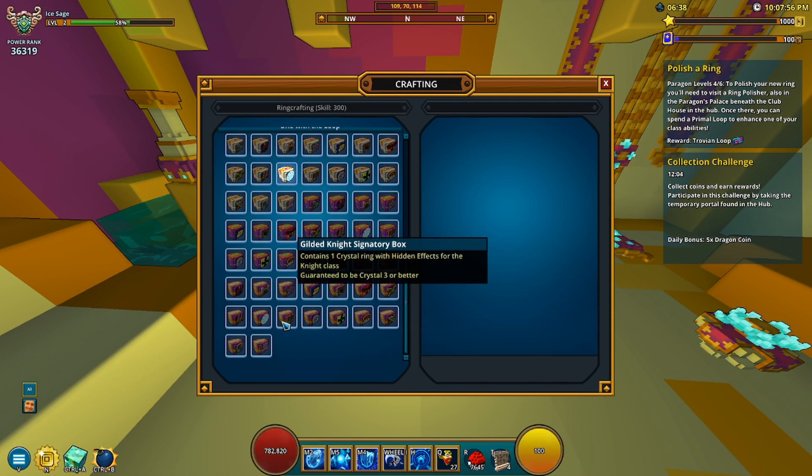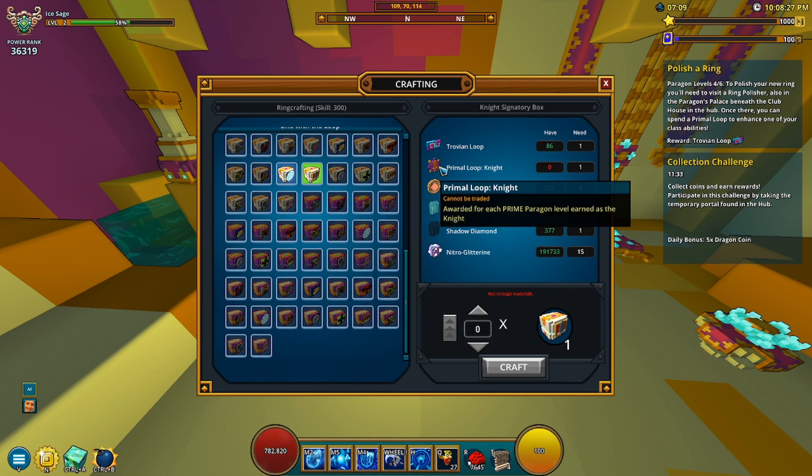You're also going to need Trovian Loops for your ring crafting because there are crystal 4 rings now. If we look over here for my Ice Sage for example, you need Trovian Loops as part of the requirements. The other thing is a Primal Loop, and then whatever character you have — so I have one for the Ice Sage at the moment and none for the other classes.